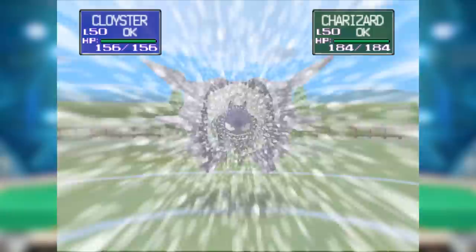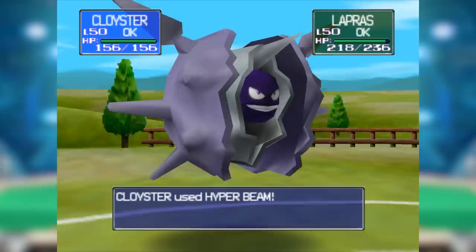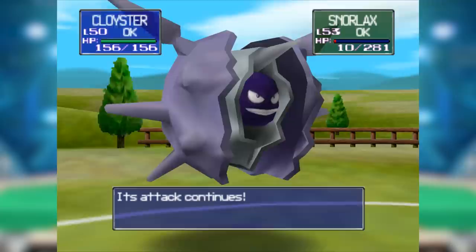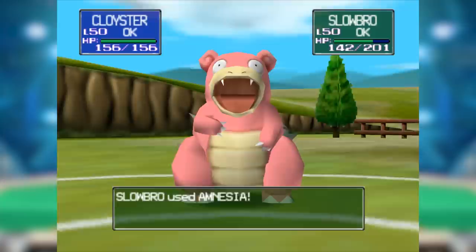And on top of that, Cloyster had STAB Blizzard, which was always wonderful in Gen 1. After slowly squeezing the life out of his enemies, Cloyster could fire off a devastating Blizzard to KO the enemy. Or if necessary, even a Hyper Beam against Pokemon with high special. Or if really, really necessary, Cloyster could become the firework itself and explode on an unsuspecting Tauros or Starmie, removing them from the game. With that nice spread of moves, Cloyster was a good choice as a late-game cleaner, and was possibly one of the best answers to the strong normal types like Tauros or Snorlax.